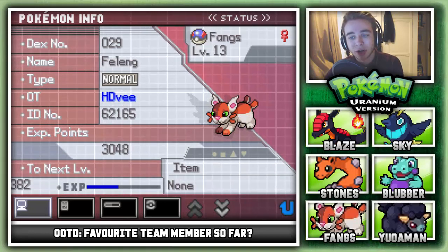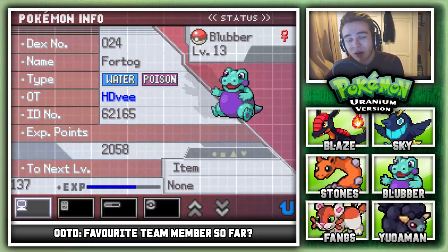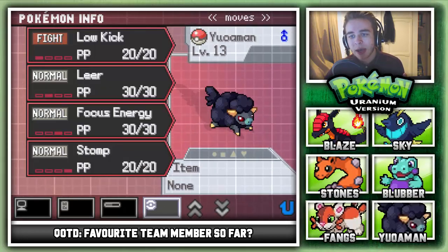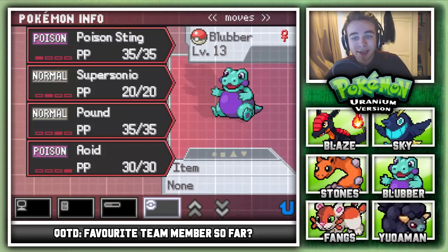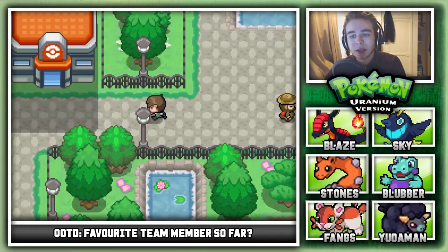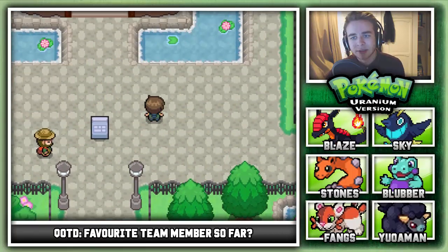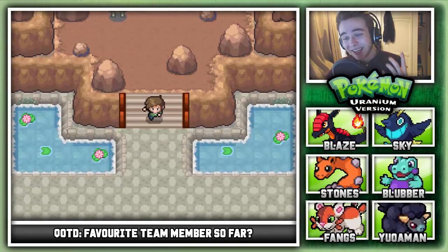I spent like an hour this morning trying to grind everyone up and still didn't get everyone to the levels I wanted. I wanted everyone to get to level 14 but it was just taking so long. So these are the levels: Fangs at level 13 who learned Fury Swipes, Uaio, Blubber who learned Acid, Sky who didn't learn anything, and Blaze who didn't learn anything. We still have Stones but I'm not going to level up Stones — Stones is just there for Death Honor. If there is any quick technique to level Pokemon up, please tell me, because it literally takes so long.